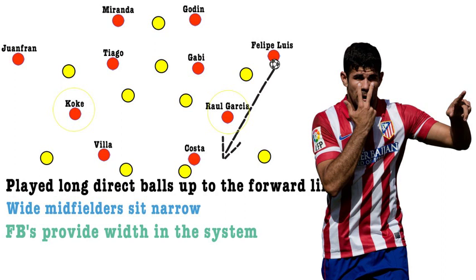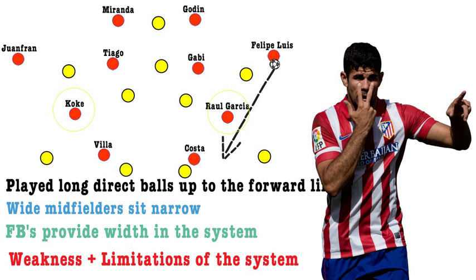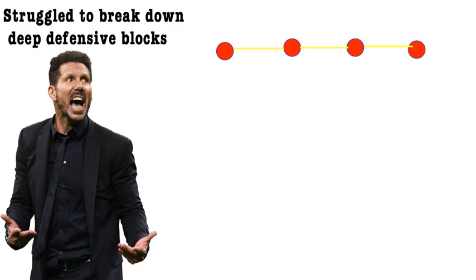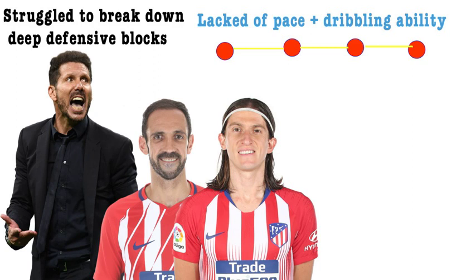Despite success with the system from 2012 to 2017, Atletico have been underwhelming in the last two seasons. The main problem was that they couldn't break down teams who defended in a deep block or pressed the two central midfielders aggressively. Playing essentially central attacking midfielders like Koke, Angel Correa or Lemar in wide positions meant the side lacked pace and dribbling ability, with Juanfran and Felipe Luiz not providing this either, meaning Atletico found it hard to break down compact sides who cut out the passing lanes into the midfield half spaces, forcing the ball out wide to full-backs who couldn't beat opposition full-backs in one-on-ones and weren't effective deep crossers. This often led to Atletico dropping points against lower La Liga sides they couldn't break down.